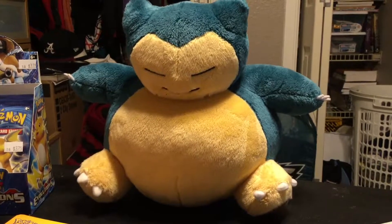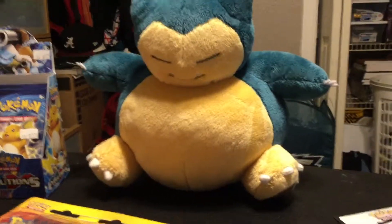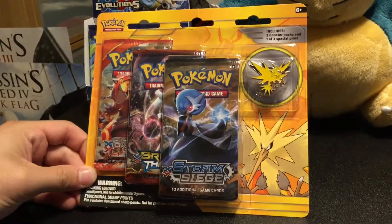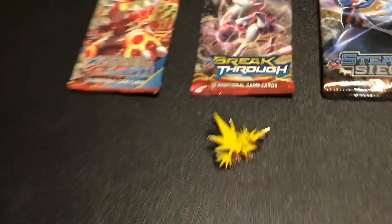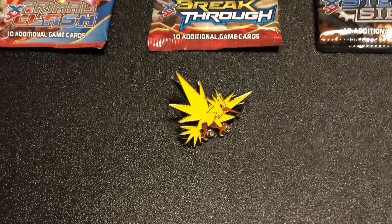Hey guys, my name is Snorlax — just kidding! It's Ariel and Roger here with guest star James, Roger's brother. And we are going to open the Zapdos Pin Pack.